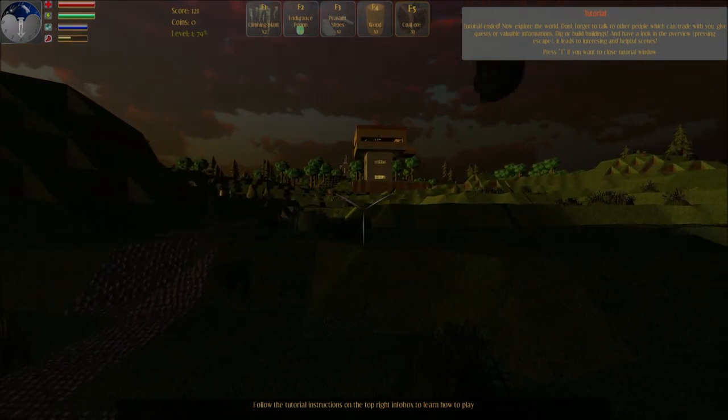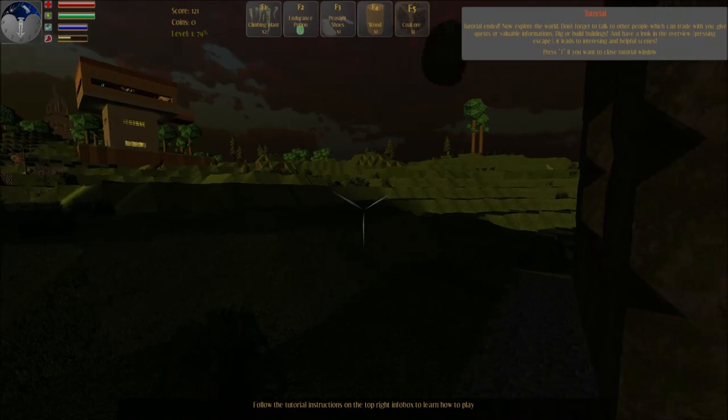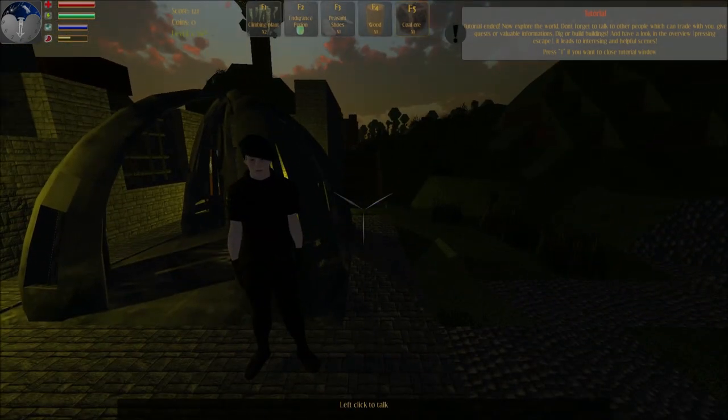Dig or build buildings. And have a look in the overview by pressing escape — it leads to interesting and helpful scenes.